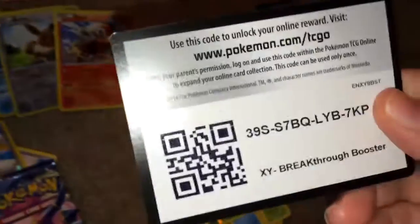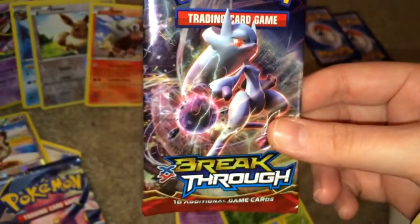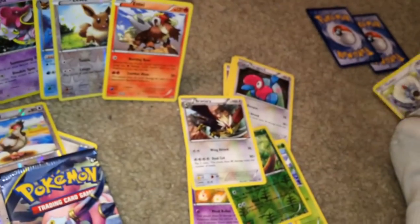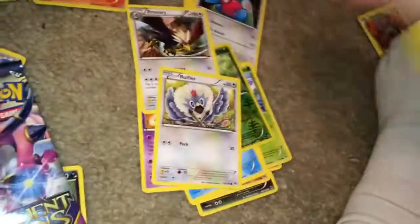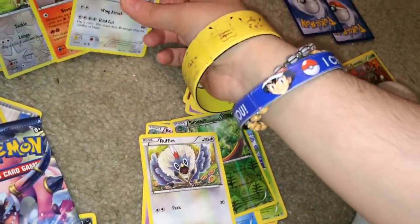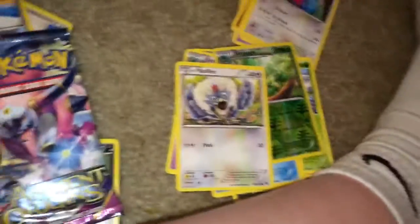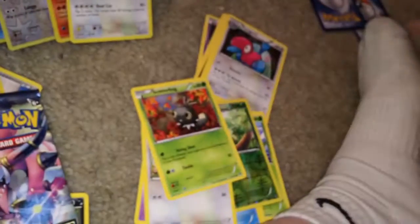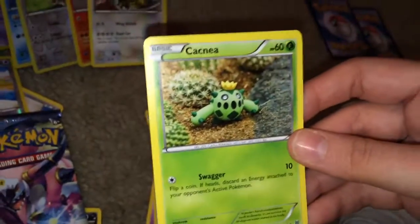I almost messed up there. Here's the Breakthrough Mewtwo version. I have no idea. Rufflet. I believe I've pulled that card out already. It looks like the only card that I really like from this is Entei, at least the pulls I mean. Oh, this is a cute card. Skitty. His eyes look weird. He looks possessed.